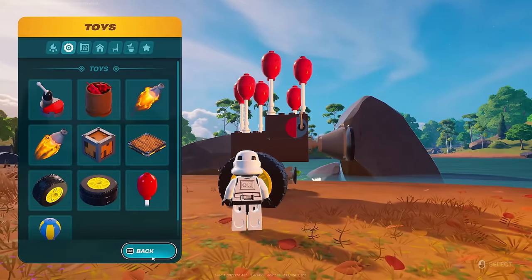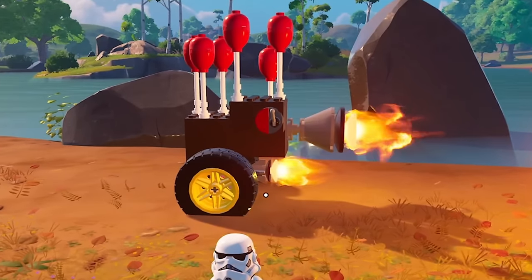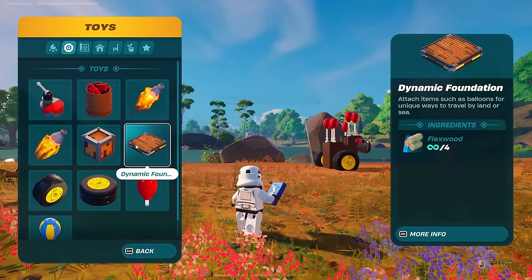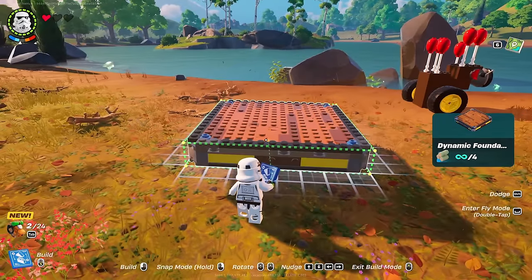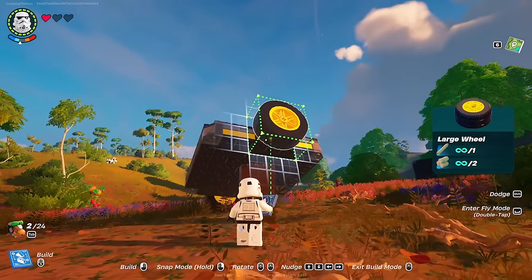Just zoom in. What? Is it because I stuck it into the ground? But where else am I supposed to put it? A dynamic foundation! Wheels on the side of this. There we go, I'm getting somewhere.